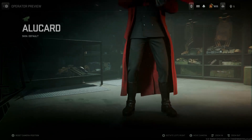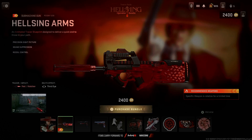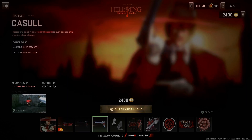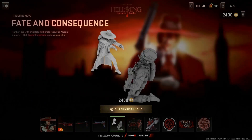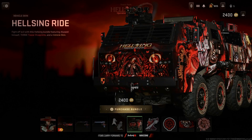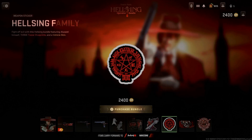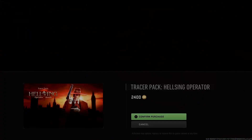Really cool looking skin — I'll definitely be using it. We get a PDSW as well, really cool. We'll go ahead and take a look at the death effect and stuff later on in the video. We have a GS Magna, which is pretty cool. We get two pistols, which is a bit weird. We also have a finishing move, a weapon charm, a weapon sticker, a loading screen, and an emblem. Really cool — 2,400 CoD points. Let's go ahead and pick up this bundle right now.